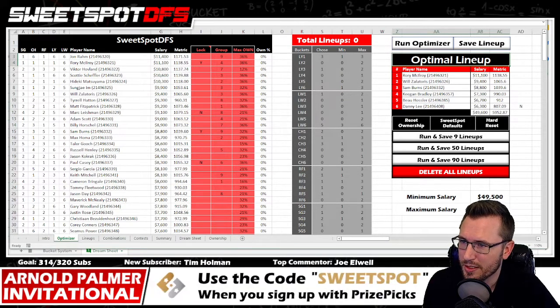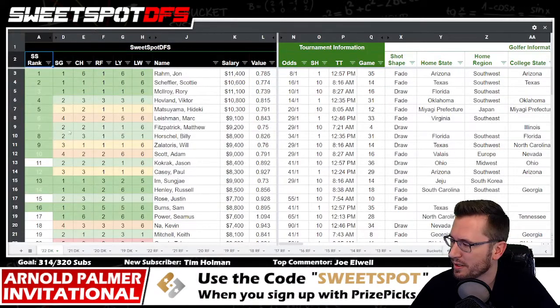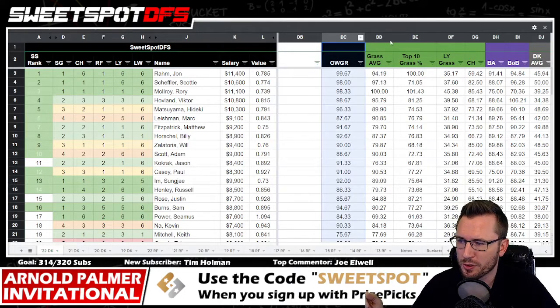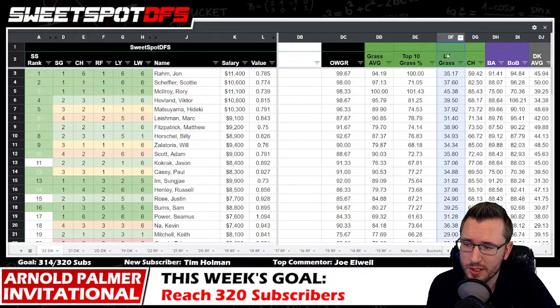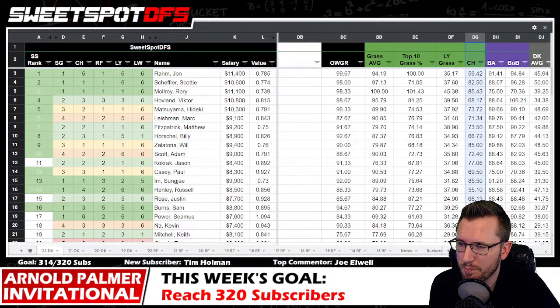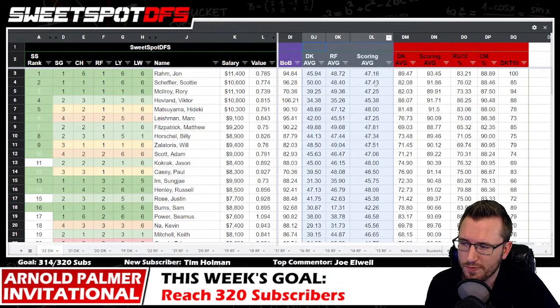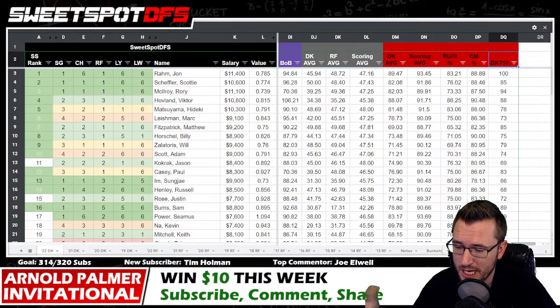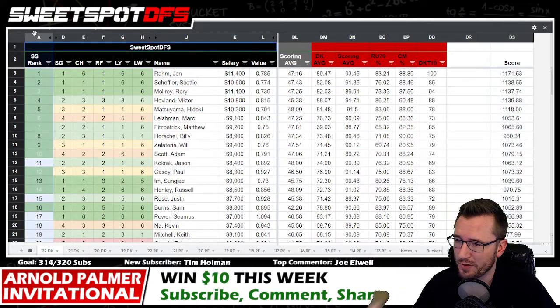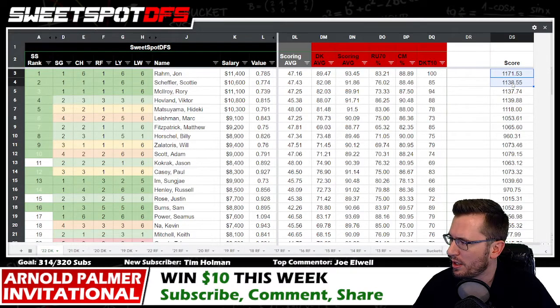Now let's get into the sweet spot ranks, already sorted by ranking. Every week I look at official world golf ranking, Bermuda grass stats — the overalls going back to 2013, last year being one full year of Bermuda grass data. I'm also looking at course history, bogey avoidance, birdie or better — those three are recent form stats within the last seven weeks. I'm also looking at DraftKings average recent form: average finishing position and average scoring throughout tournaments they play in.